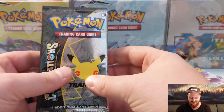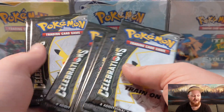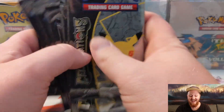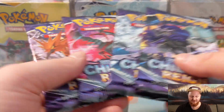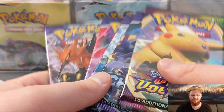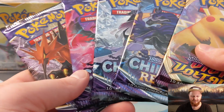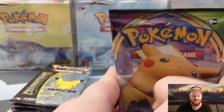So we've got Celebrations packs — I think it's 10 of these. 1, 2, 3, 4, 5, 6, 7, 8, 9, 10 of these bad boys. And we've also got Chilling Reign — looks like 4 Chilling Reign — and Vivid Voltage. That's kind of interesting. For some reason I thought Evolving Skies was in here too, or Battle Styles, but I'm happy with those sets. That's really cool.